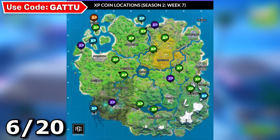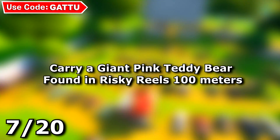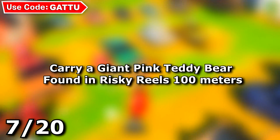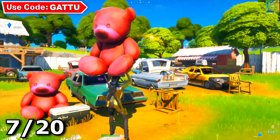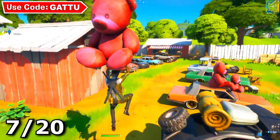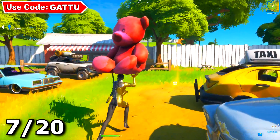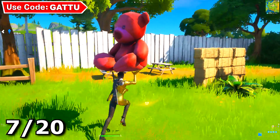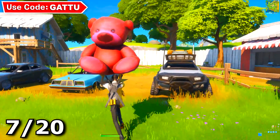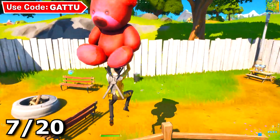The next challenge is carry a giant pink teddy bear found at Risky Reels for 400 meters. At Risky Reels there are four pink teddy bears, so go in any game mode, drop there, pick up one of the giant teddy bears, and just run 400 meters with it. Once you do that you'll be done with this challenge.